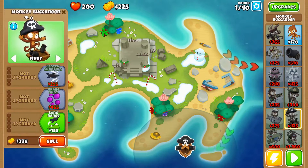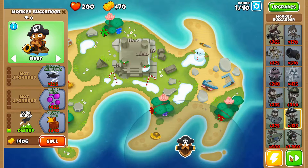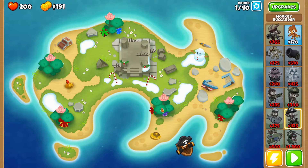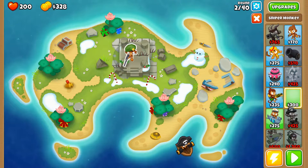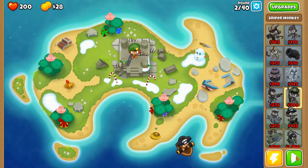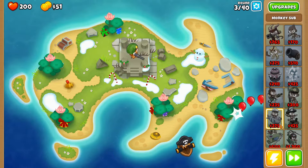The buccaneer should be pretty good since it can hit most of them as they come around the little track. Once I can afford a sniper, I'm probably going to put one right in the middle — I believe that'll give him pretty good range. Yeah, he can see the entire map from there.